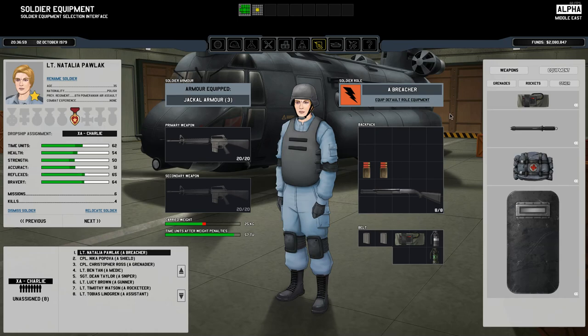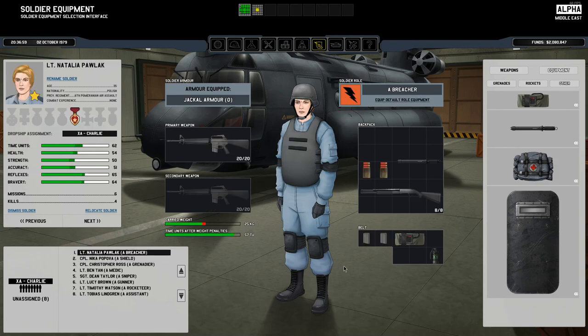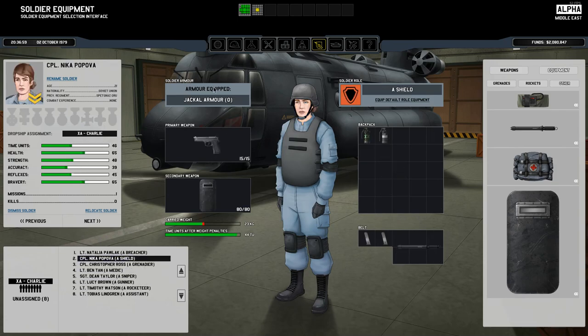I want people carrying stun batons. How much does a stun baton weigh? Not all that much. Alright, so you can ditch one of your smoke grenades there. And then we're going to call this the default for you — you can add one of these in. Everyone's carrying a stun baton now, and we've got a few more people with jackal armor. Great.